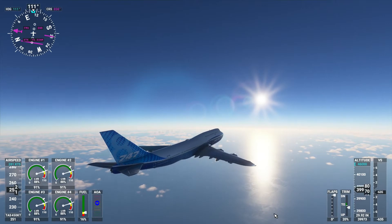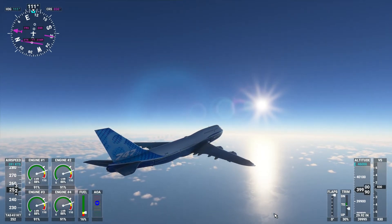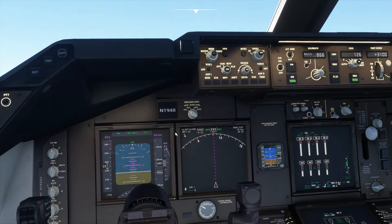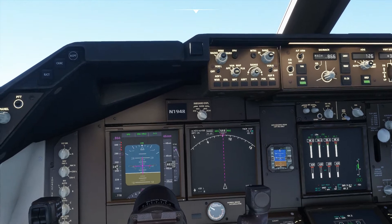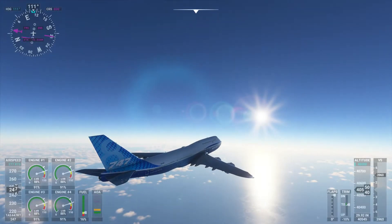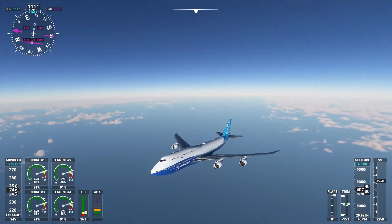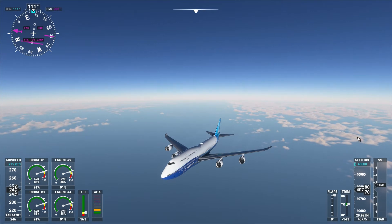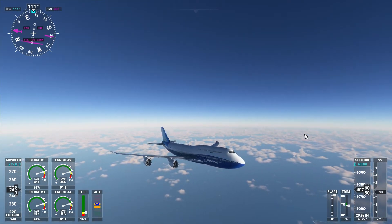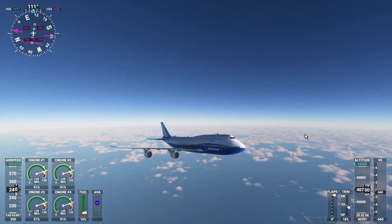We're now hitting just under 40,000 feet. The maximum altitude for this particular jet is rated at about 43,000 feet, so we're not that far away from what's classed as its maximum. I've set the target to about 48,000 to try and get as much out of it as possible, and see if we can push it past its rated ceiling. You can already kind of see the curvature of the earth starting to form as you're looking around — so let's keep climbing and see how far we can get.